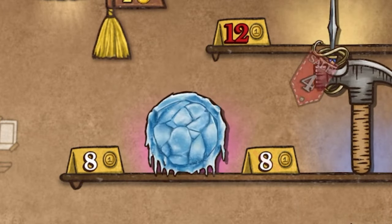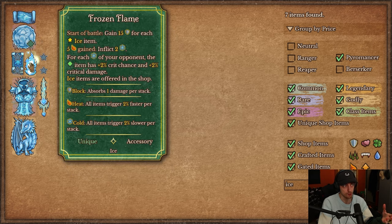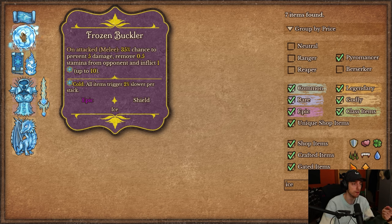We also have Frozen Buckler. This item can be both offered in the shop and crafted — you combine a normal buckler with the spell scroll fused next to it. Once attacked, it has a 35% chance to prevent damage and remove 0.5 stamina from your opponent. It also inflicts cold up to 10, which is permanent. If you play ice, Frozen Buckler seems like a must — 10 cold is a lot more impactful than free spikes for a build like this.